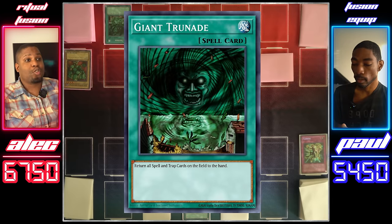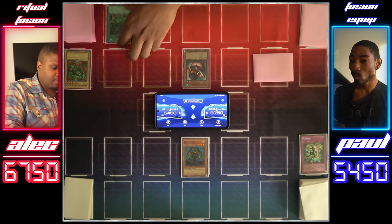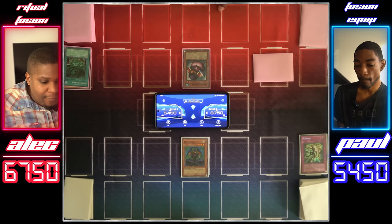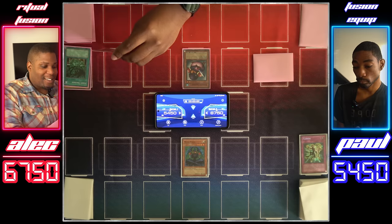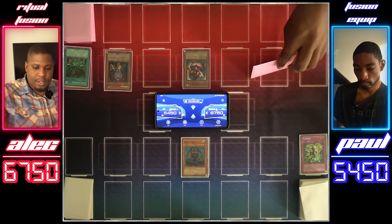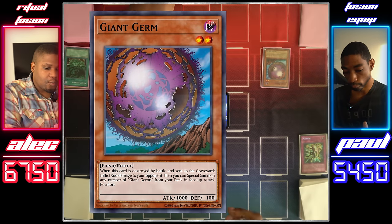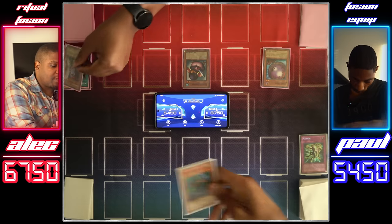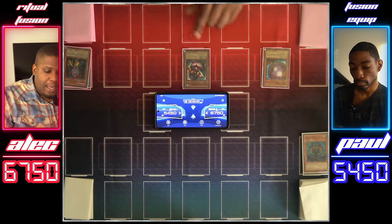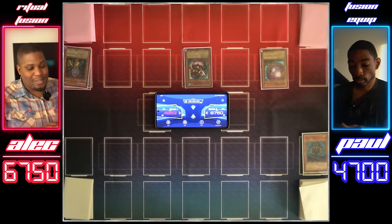Draw for turn. Activate Giant Trunade — my spells and traps are going to go right back to my hand. 1,550 is a lot of attack, but not to my Copycat. I still want to do some damage, so we're going to flip summon the Giant Germ. Copycat swings into your Maha Velo — we have the same attack, we are both destroyed. Penguin Soldier attacks for 750 again, Giant Germ hits for 1,000.